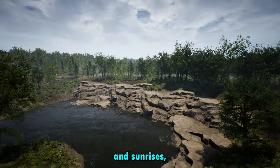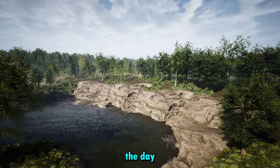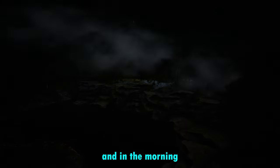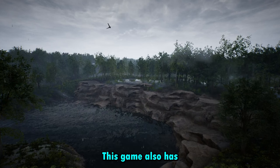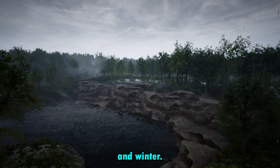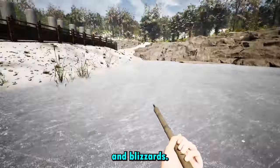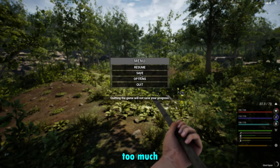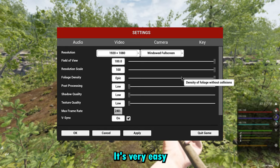This game has sunsets and sunrises, so you will see the day get darker and darker as time goes on, and in the morning you will see it get brighter as the sun rises. This game also has cloudy days, rain, storms, and winter — and during winter it has snow and blizzards. If the graphics are too much for your computer, you can always turn down the settings; it's very easy to do.